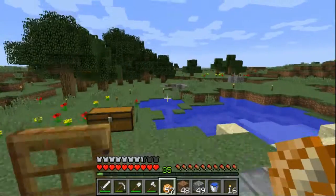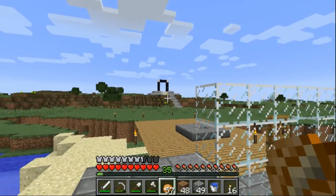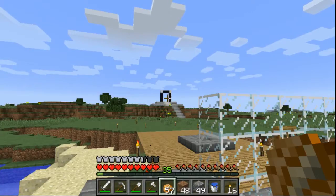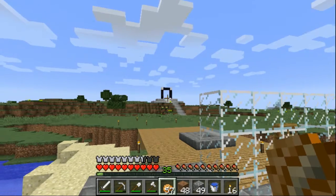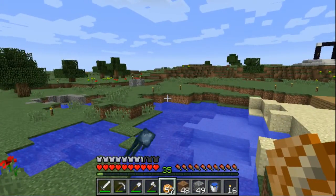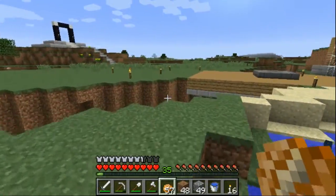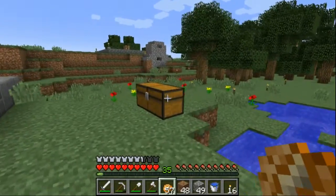Either way, I need to figure that out so there's not just a random piece of wood in the middle of the grass. We could go into the nether and try to find a nether fortress. I'm not sure how far east or west we may have to go. We're way up high too. Let's go ahead and go to the nether.